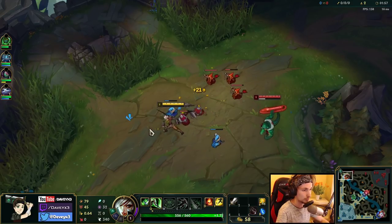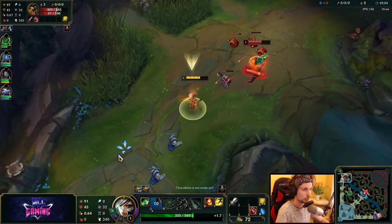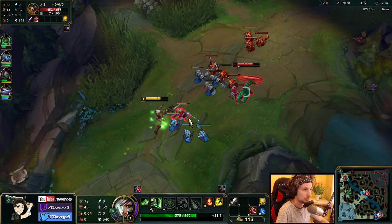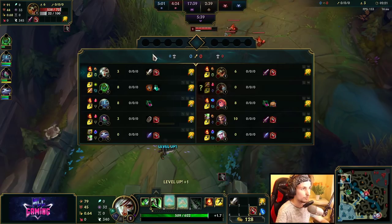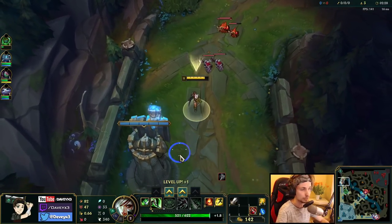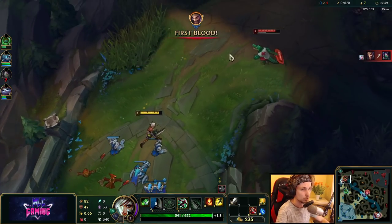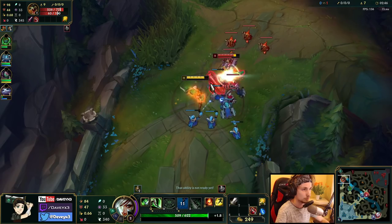We currently have Bone Plating up and he still hasn't procced it from us yet, so now we can actually trade him. Just doing a quick trade and then backing off — this is a fine trade for us because we have 3 potions instead of 1 like this Renekton. So we can sustain that back pretty easily. I've gone 2 armor shards with 1 AD, something you can take into really hard matchups like Renekton. Combined with Shield Bash, Bone Plating, and 2 armor points, it's going to make this lane dramatically easier.